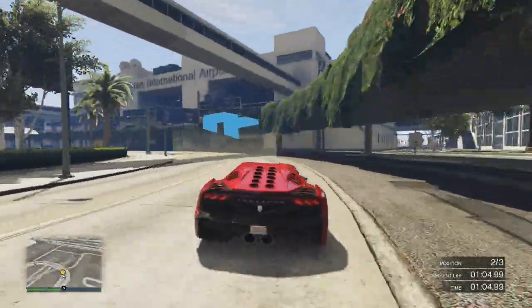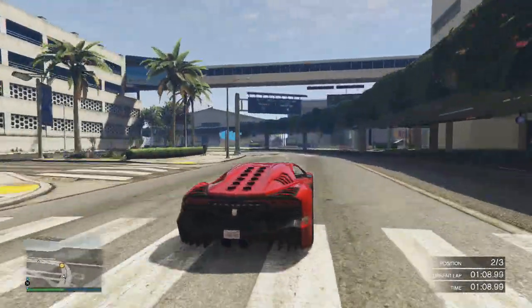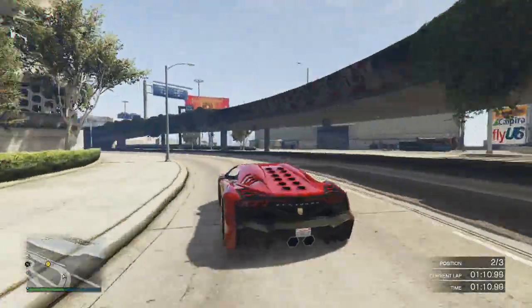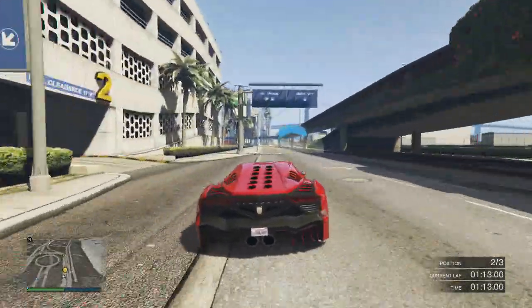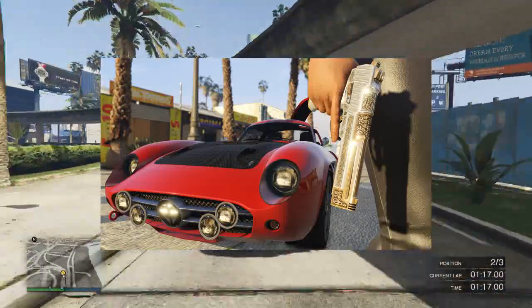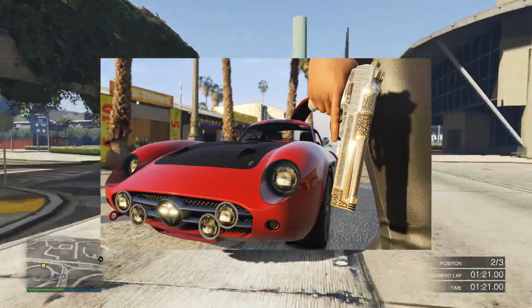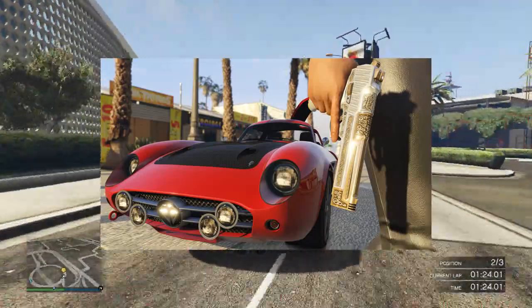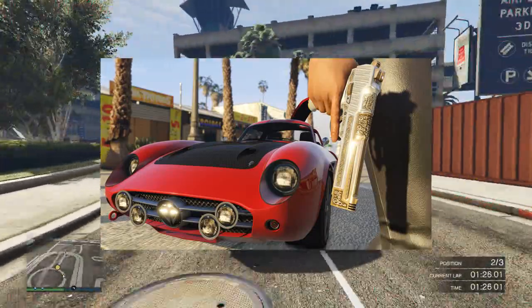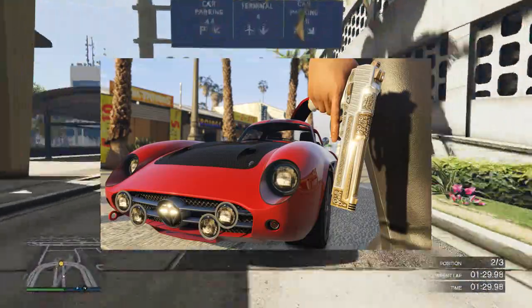Basically what Rockstar have said is that we can expect to see a new update come to Grand Theft Auto Online very soon, and in that update we'll get the two new items that featured in the image which they released. The image is being displayed in the video right now, and the first item of course will be a brand new vehicle — a classic car, but it also has gullwings.